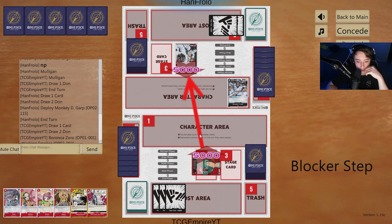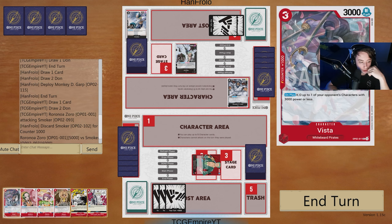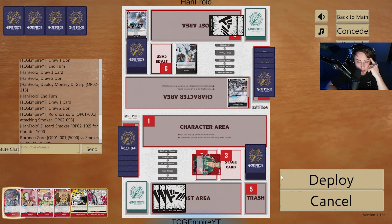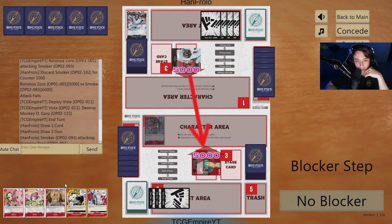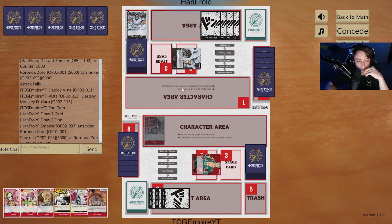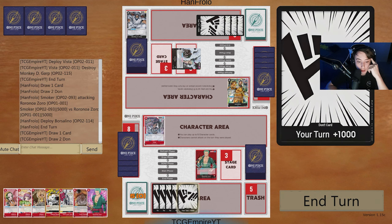We place Garp and actually drew the Jet Pistol, which is fantastic. We'll just swing five. Zoro is very aggressive when playing against Smoker — they rely so much on discarding cards, and Zoro puts so much pressure that having no cards in hand and dealing with multiple attacks makes it very difficult. He chooses to block, that's fine. We're going to Vista, get rid of the Garp. Then there's the Borsalino, which makes things a lot better.